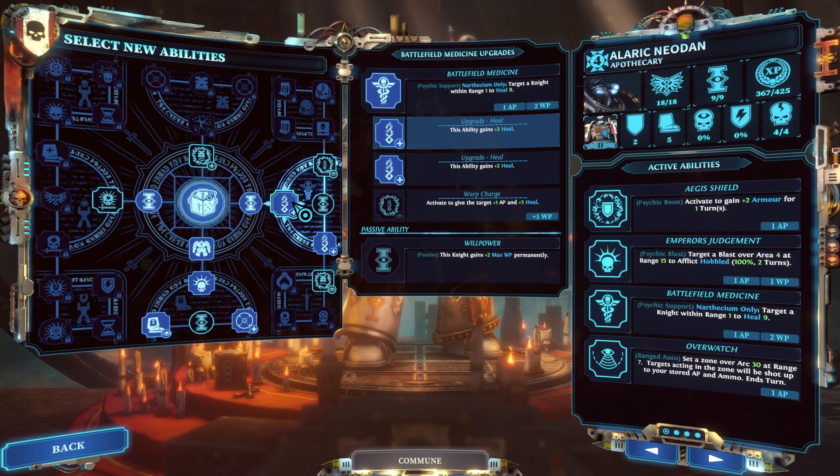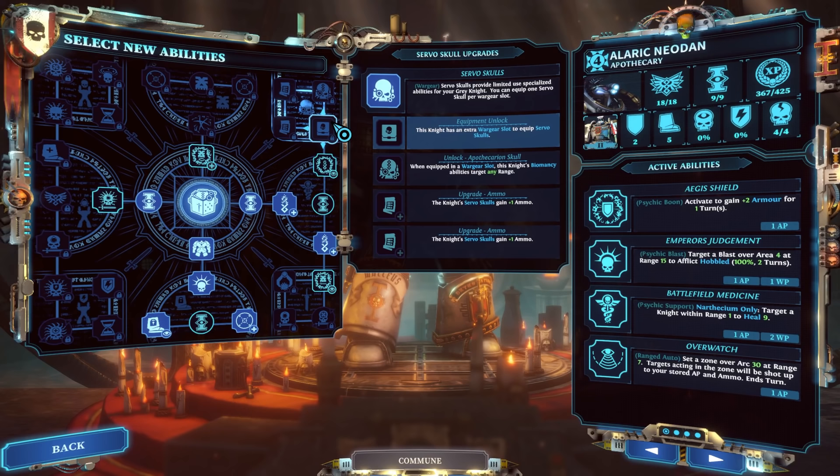I have realized more and more that a non-healing Apothecary is actually stupid strong, and we'll get into that with Biomancy. Don't feel like you have to use all the healing abilities. The Servo Skulls are a big deal though — they only cost ammo, not action points. As long as you haven't spent all action points, you can use as many Servo Skulls as they've got on the same turn. This discipline gives you a Wargear slot exclusively for Servo Skulls and increases their ammo.